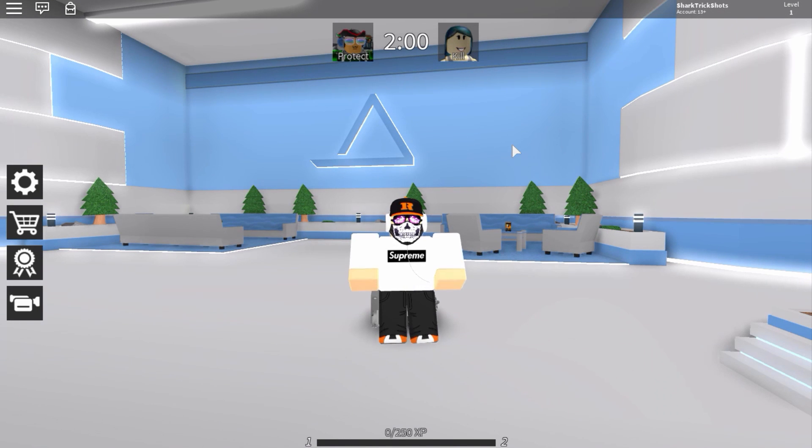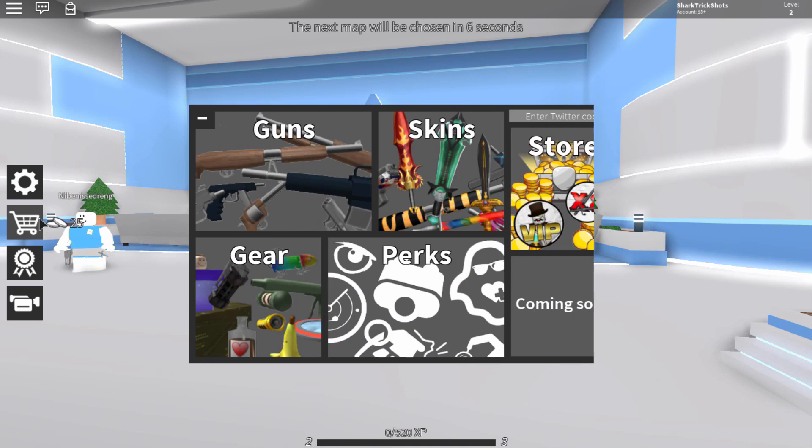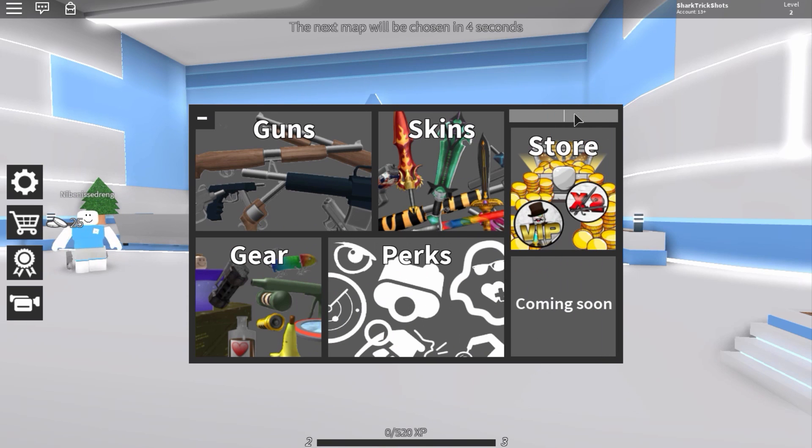How's it going guys, SharkBlocks here. In this video we're going to be checking out Silent Assassin because there's two codes I want to show you guys. What you have to do is just click the shopping trolley icon and in this section here you want to enter the codes.